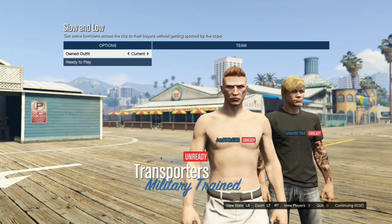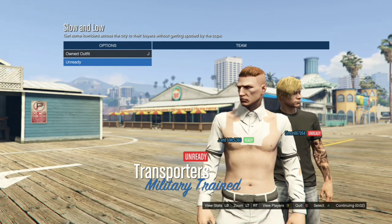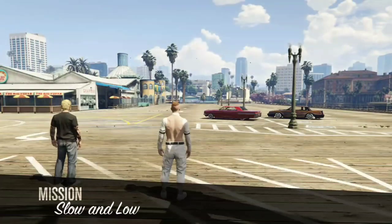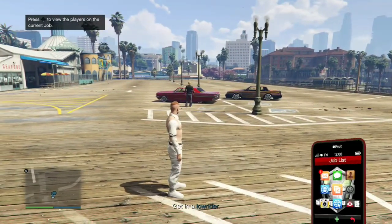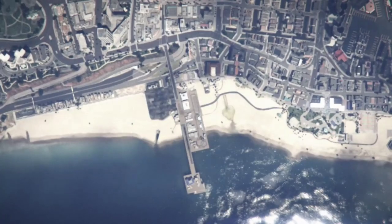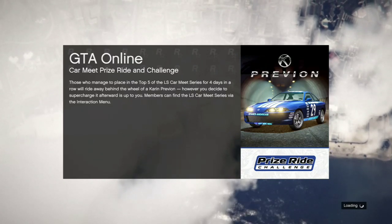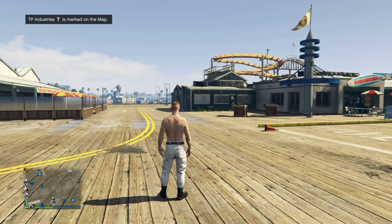Tell your friend to ready up. Once the countdown runs and the mission starts, press right on the D-pad once and you'll get the ripped shirt look again — same thing as the gray ones. Then just quit the mission by pulling up your phone. If you have any problems, let me know in the comments below.